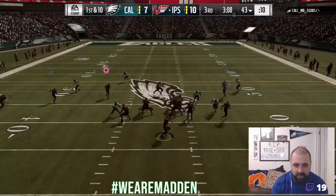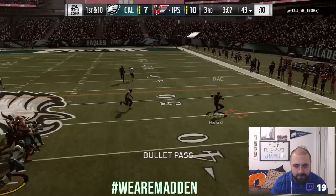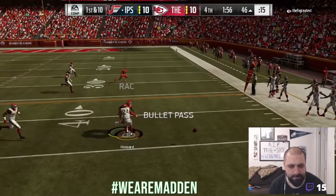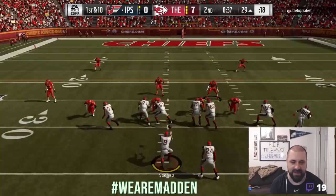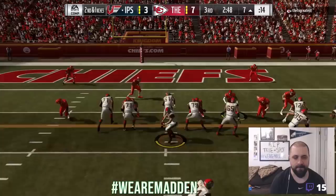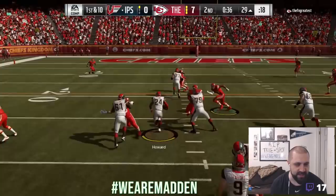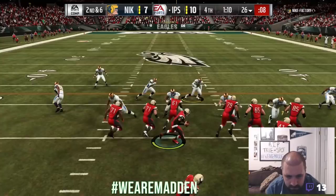I would throw it to him on table routes and he would drop it literally all the time — stone hands, he just can't catch the ball. He does have the trait Fight for Extra Yards and he definitely delivers on that, always falling forward. In critical short-yardage situations — a yard or two — don't be scared to hand it to him. You don't always have to pass in those situations, even though passing is the meta this year. Just don't do it out of shotgun because he accelerates very slowly.